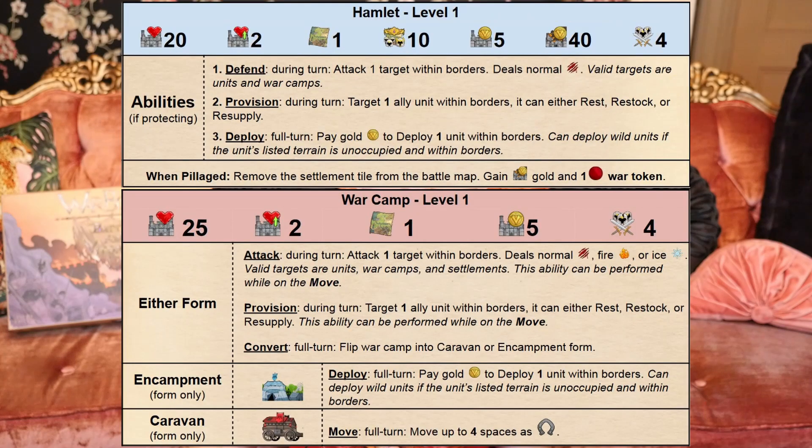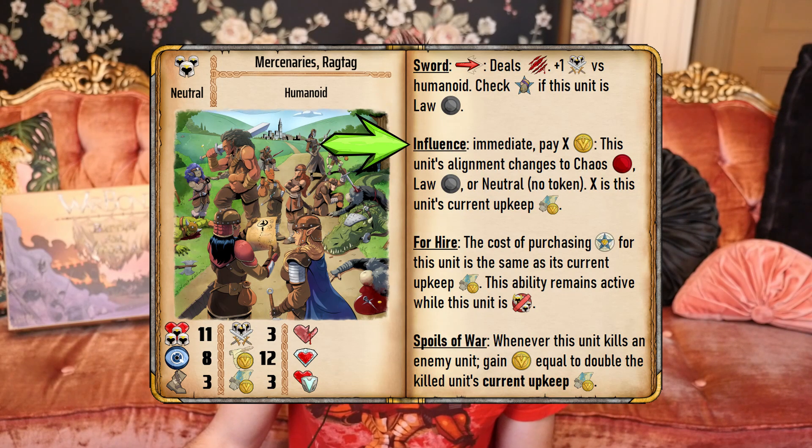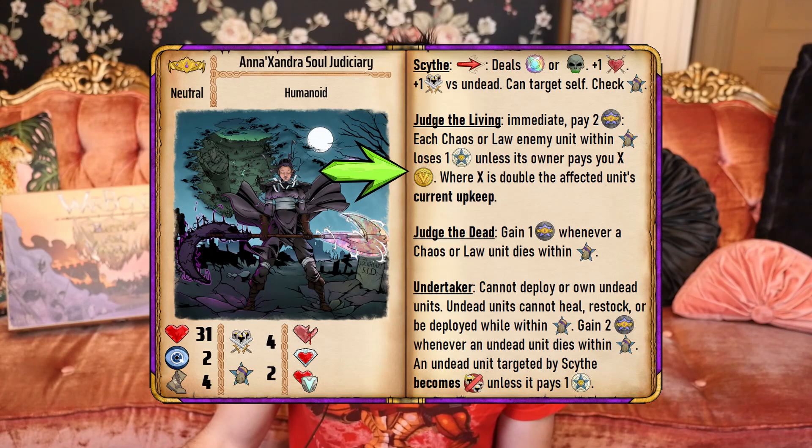Gold is also used to gain favor with those serving in your army via the buy loyalty rule. Using a war camp or settlement to restock a damaged unit, or to resupply a unit's depleted supply resources via provision, will also cost some gold. Some unique unit abilities will also require paying gold as part of their activation costs, while other abilities can cause a gain or loss of gold for either yourself or others.